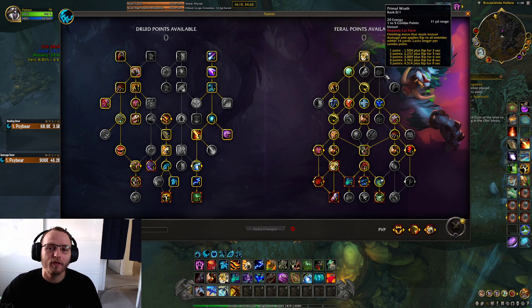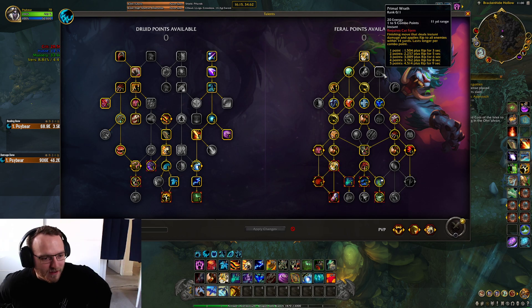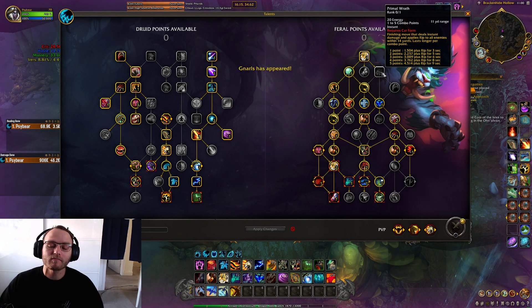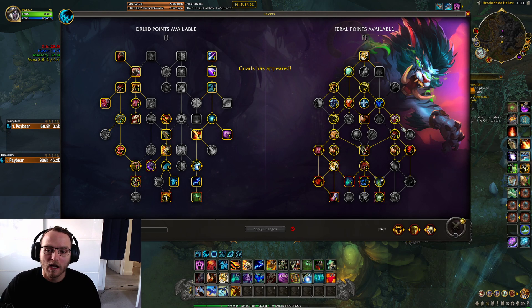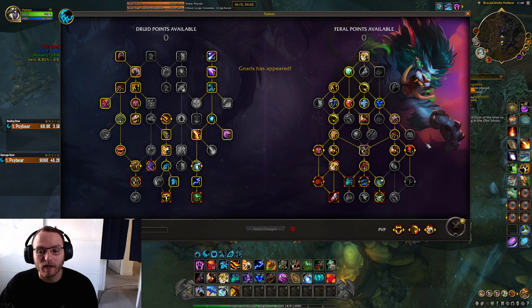I've not gone for Primal Wrath. A lot of people are talking about this Primal Wrath pure single target build that does more damage than Ripping and Ferocious Biting — where you just Primal Wrath spam. I think it goes against the idea of the spec, so I'm personally not going to be playing it. I'm going to be playing this instead: 2 Taste of Blood, 2 Sudden Ambush. It's a lot more expensive, so I can't get Infected or MOC, but it is what it is.